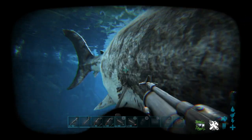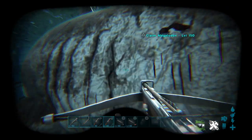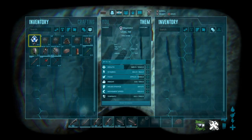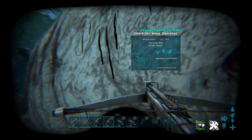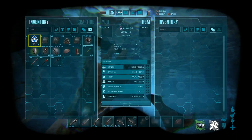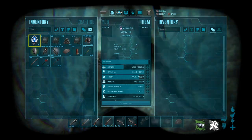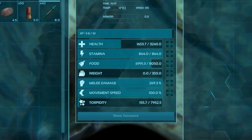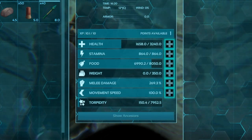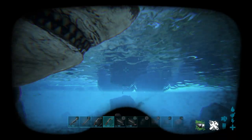Now that we've got the regular base damage covered, let's take a look at how much the torpor-inducing arrows do. Coming into the inventory — torpidity is zero. We're going to lob a tranq arrow straight into the shark. Looking at the torpor, it's still going up... 157.5 is how much torpor a single tranq arrow did to the Megalodon. So remember that number for later on.